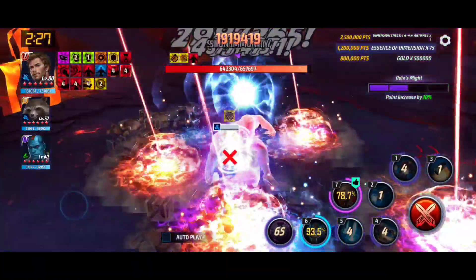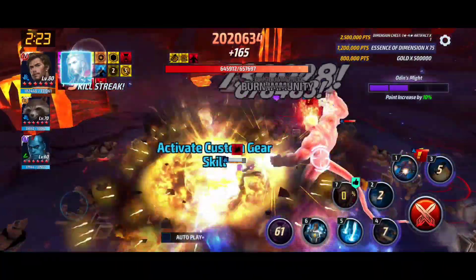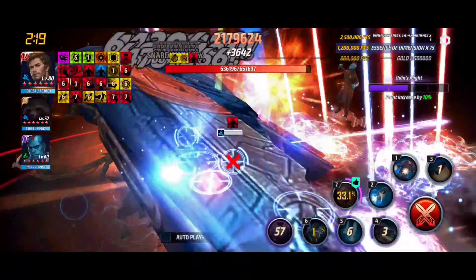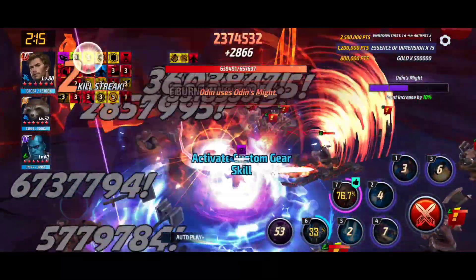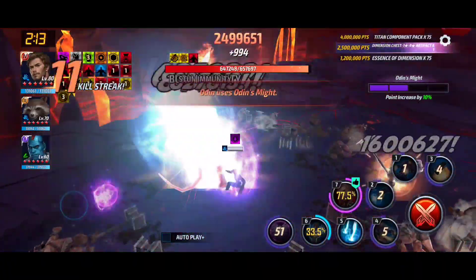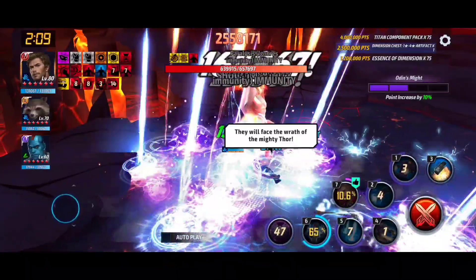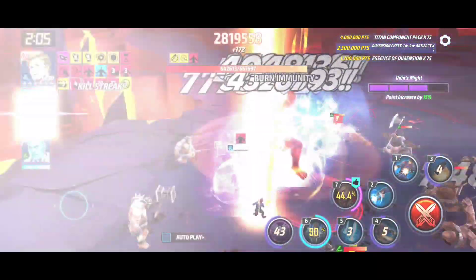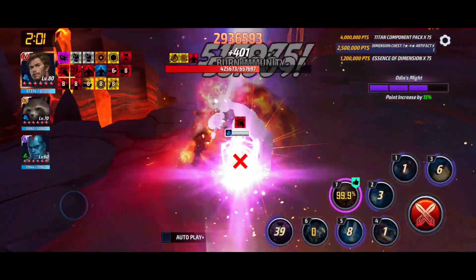Starlord doesn't have really good team ups for alien male ABL. Groot can be used, but when you have Groot in the team you get the three-character team bonus, and Starlord actually uses the first skill, which is bad. With this team up, Starlord uses the third skill, which is nice and works well with tier 3 skill rotations.